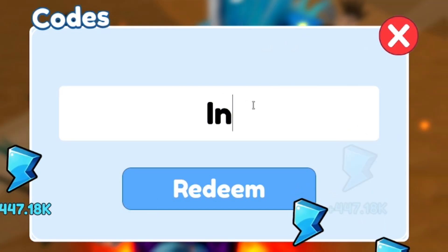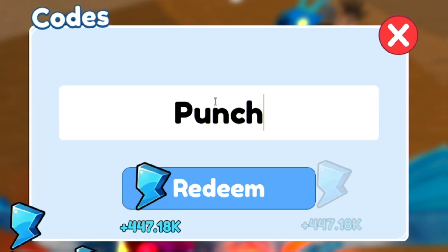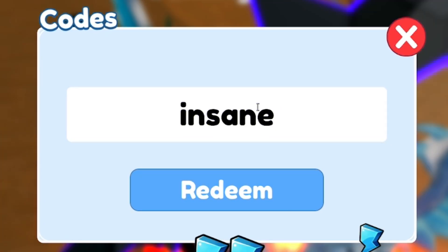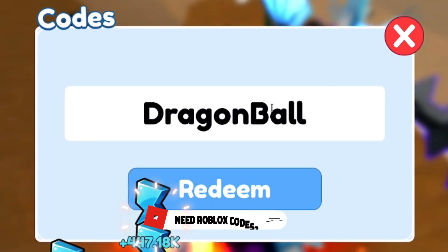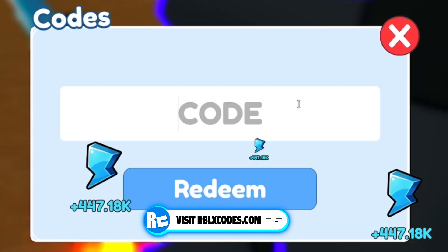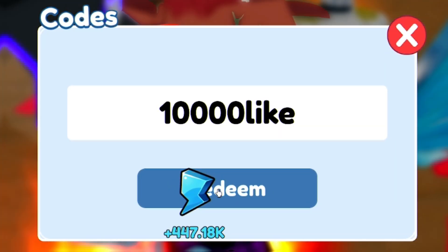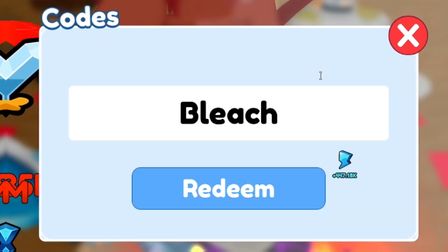Next code: insane10m — I-N-S-A-N-E-1-0-M — click redeem. Next code: punch — P-U-N-C-H — successfully redeemed. Next: insane40k. After that, redeem dragonball — I've already used that one. Then insane20k. Next, redeem wings. After that, 10000like. Then 5000like. And the final code today is bleach — B-L-E-A-C-H — already used that one too.